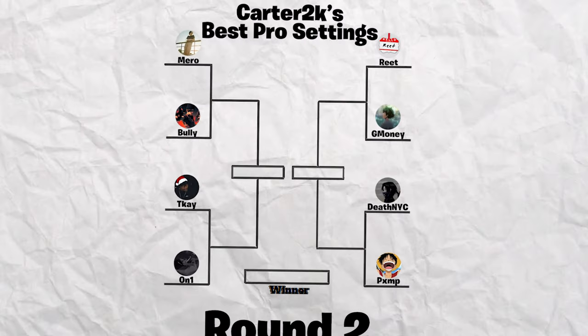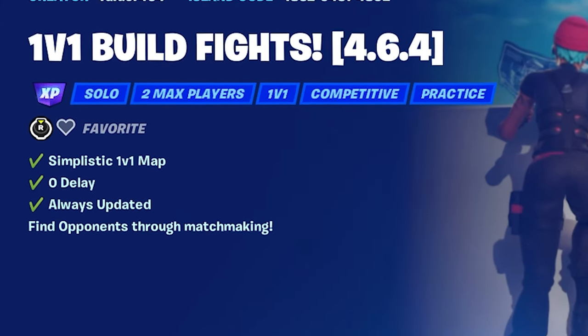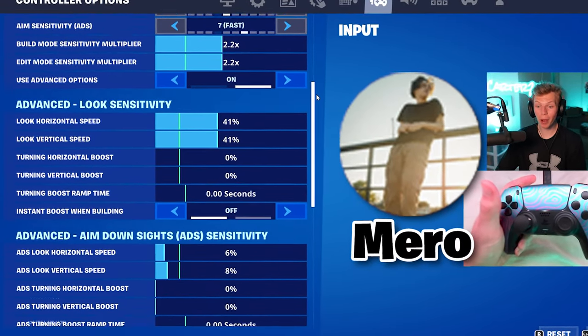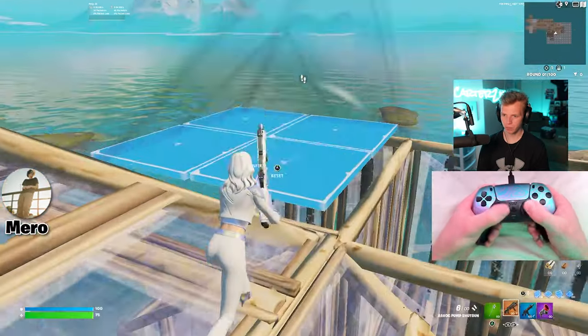The second round matchups are in and they're looking juicy. This round I'll be playing 1v1s on each pro setting to narrow it down even further. First up in round 2 is Miro versus Bully — Miro got the first round bye, so this is the first time I'll be using his settings, and I like the way they look so far.